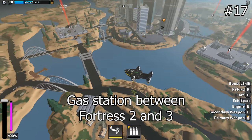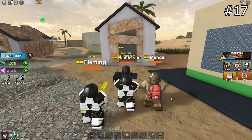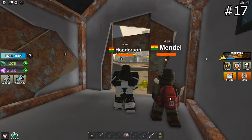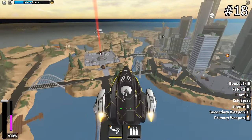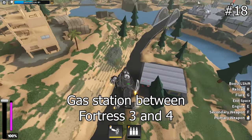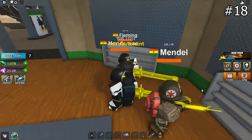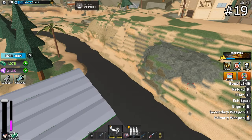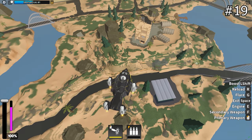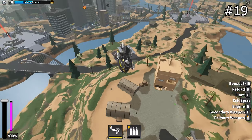Let's go to the gas station between Fortress 2 and 3 — actually, not the gas station itself, but the hut beside the gas station. There is a Plutonium there. Let's go to the gas station between Fortress 3 and 4 — yep, right here. Go up the hill beside it and there is another Plutonium. Make sure you take out the NPCs first.